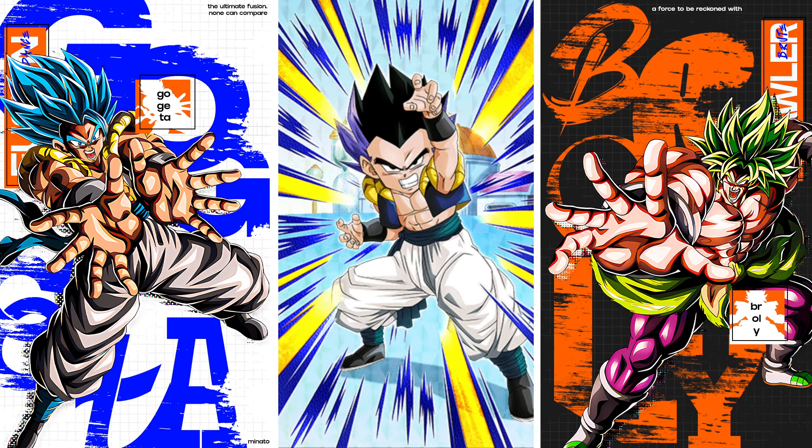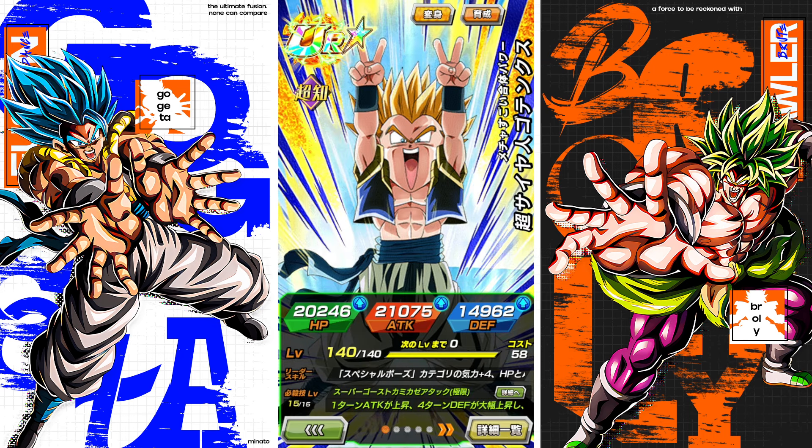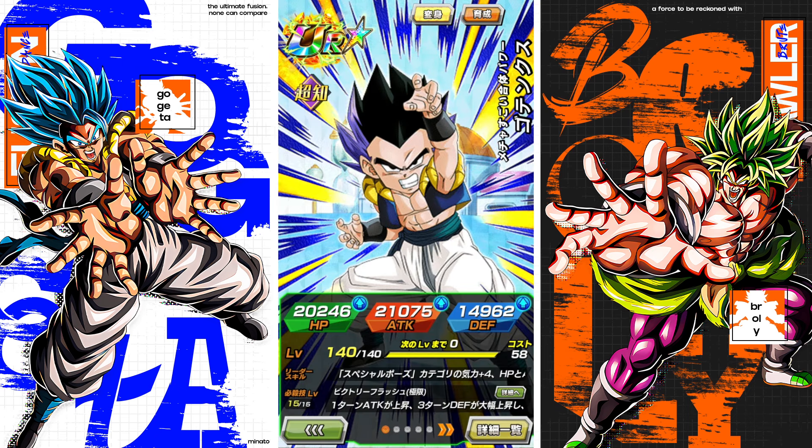EZA Gotenks is officially in game now and today we're going to take a look at what he's able to do. This is a multi-form transfer racing character. He starts off as base Gotenks, transforms the next turn into Super Saiyan Gotenks, and then the turn after transforms into Super Saiyan 3 Gotenks.